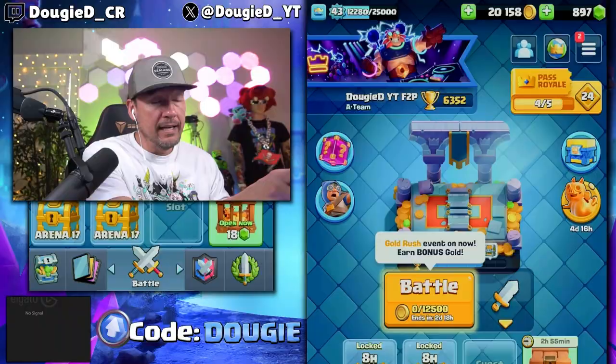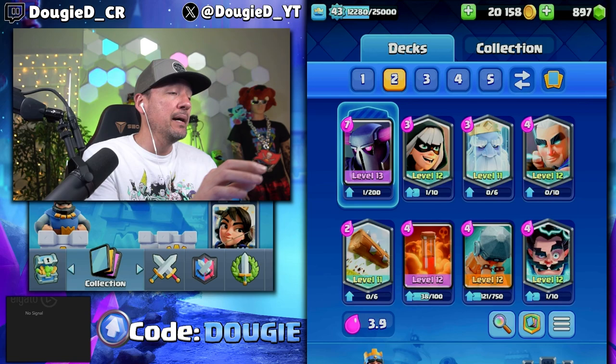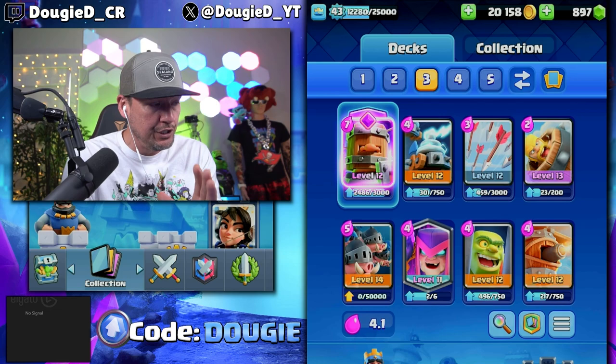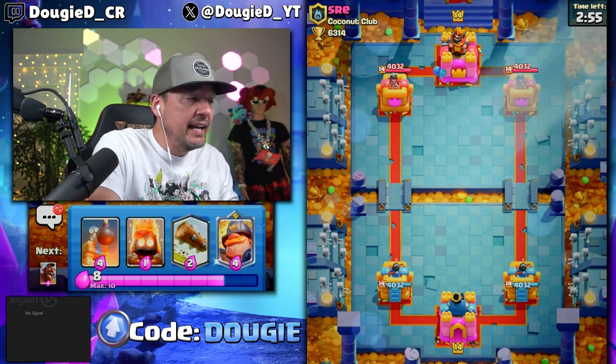Here on my mini free-to-play account. The first deck is going to be Hog Cycle with the Evolved Firecracker. Then PEKKA Bridge Spam — remember, Big Mama PEKKA did get a recent buff. And we'll round it out with one of my favorite decks for being super simple to use: the Royal Recruits Fireball Bait deck. We're going to first jump in and dominate with the Hog Cycle deck. Let me know in the comments if some of these cards aren't leveled up or you don't have the Mighty Miner unlocked — I'll try to find substitutions.